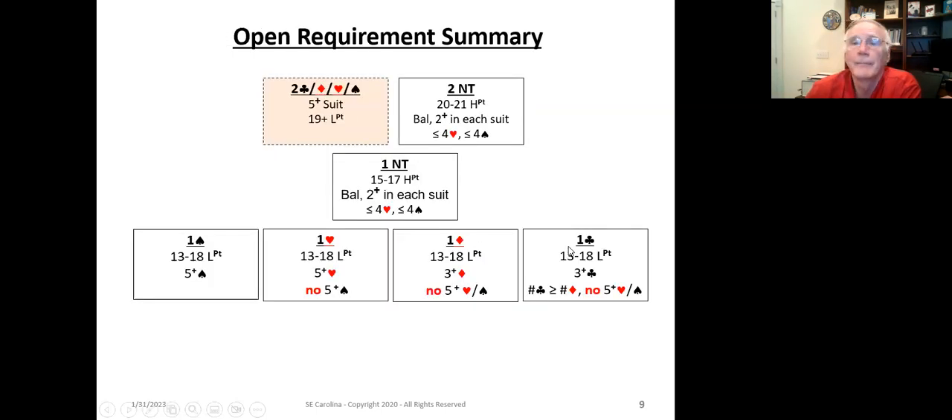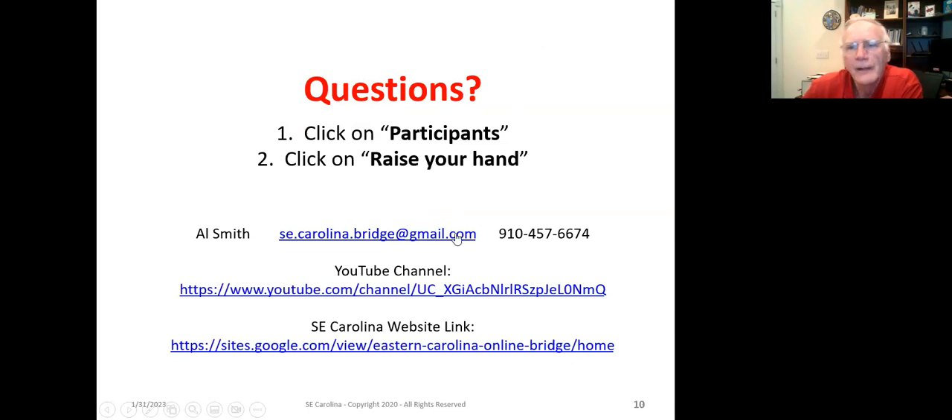There's a lot of territory covered here and a lot to think about. This particular slide is a summary of what we talked about today — this is how the bids fit together. One club says 13 to 18 length points, three plus clubs, and the number of clubs is greater than or equal to the number of diamonds. There's the same type of summary for each one of the bids on one page so you can see how it all fits together. That concludes the basic lesson for today.